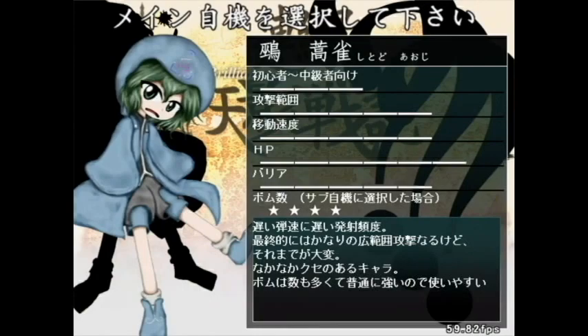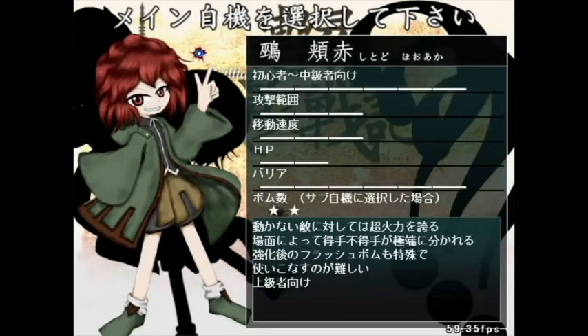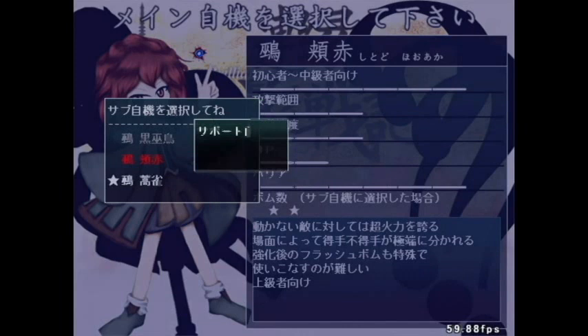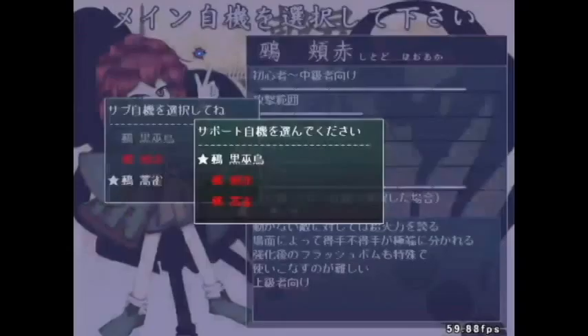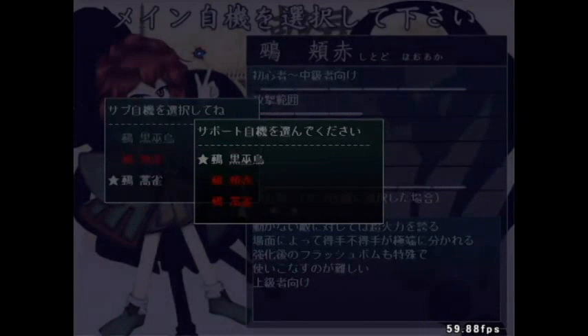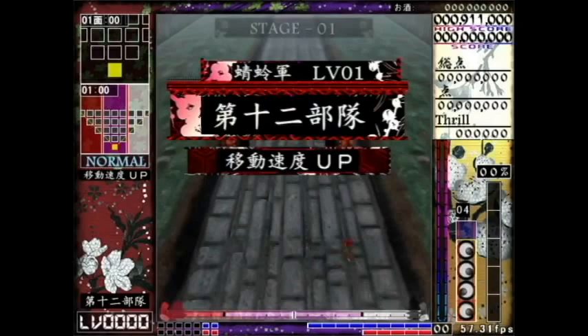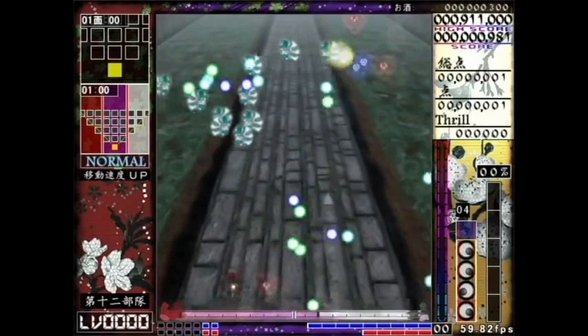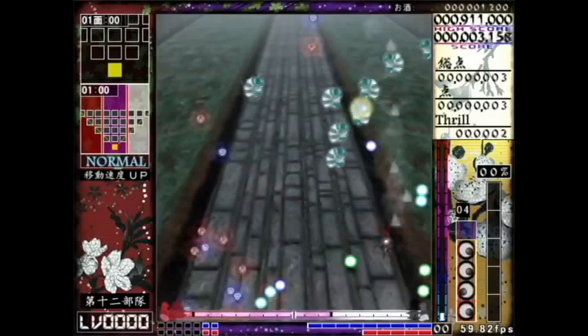Aoji also seems to have his focus speed be a little fast for my liking. Now I'm going to try Hooraka as the main one. Even though there's a very small HP bar, hopefully the number of bombs I get from Aoji and the very large barrier should make up for that. Unfocused, it's every so often a piercing arrow up and down, and focused, it's many piercing arrows up. Interesting.